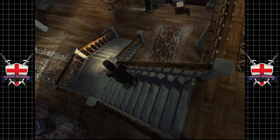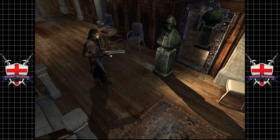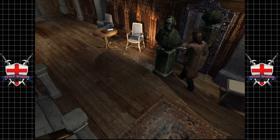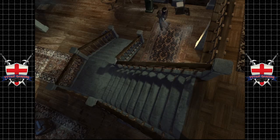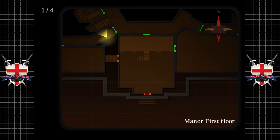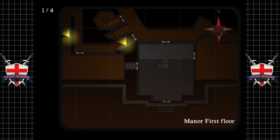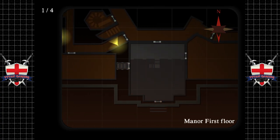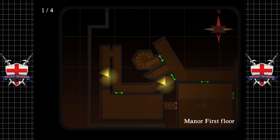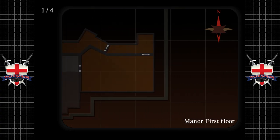I guess maybe we're not going upstairs then. There obviously has to be something we haven't done downstairs. We can move this as well but I don't really know what that does, if anything. It's strange. We can't go out the front door. Yeah, that's the HR room — that's the one with the puzzle.